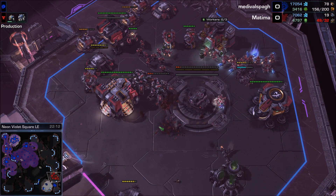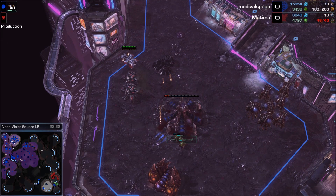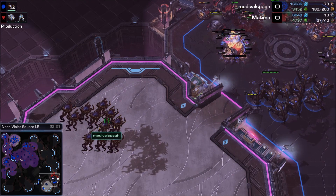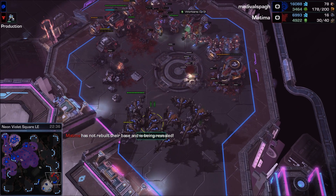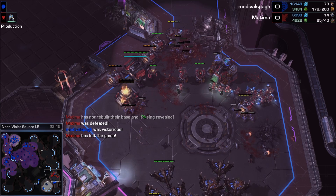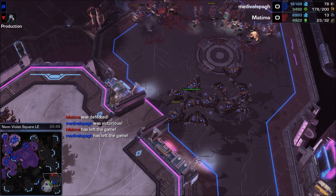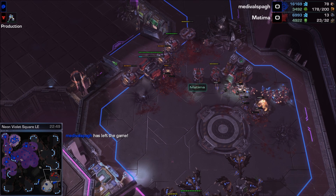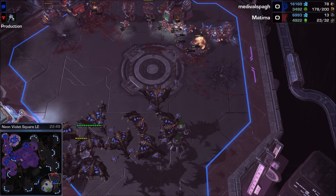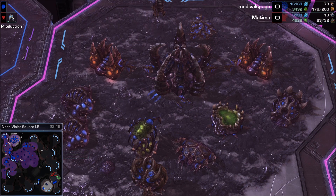Broodlords for Medieval continue to attack in. Matima lost the Command Center - wait, building another - and lost it again. It is a roller coaster right now. The natural base is going to go down. These Queens really want to be involved but they can't fly. The Broodlords are entirely undefended - if you made a couple Vikings out of the Starport, these guys would at least be forced to retreat. Matima loses the Starport and is out. Another pro tip: you want to say good game even if you lose. Great job by Medieval - a 22-minute Broodlord attack, a little bit more cohesive strategy than we saw from Matima.